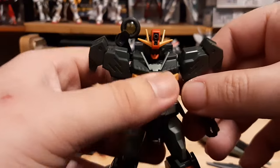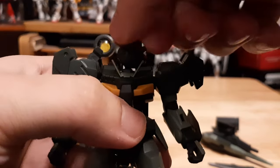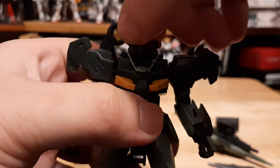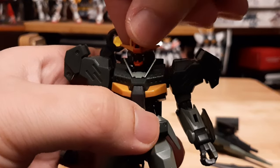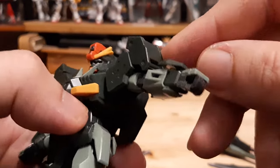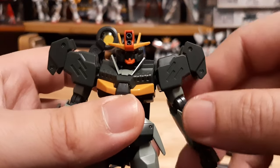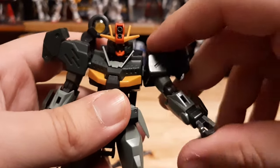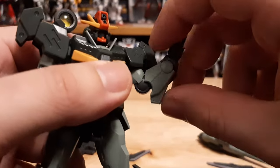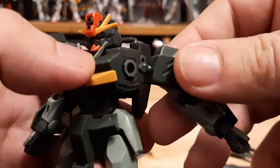So let's go with the posability. The head is able to turn — I may have to dislodge it a bit — there we go, head dislodged. Now the arms: able to go that much, though it's a little bit blocked by the shoulder armor. It is a little bit more extended compared to the regular Quanta where the shoulders are actually smaller. It's able to rotate the arm, and it's able to bend — a little bit blocked because of the design of the armor.